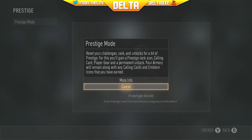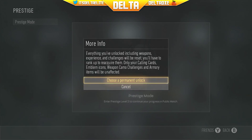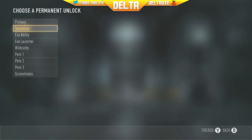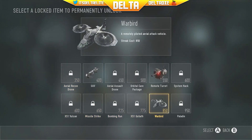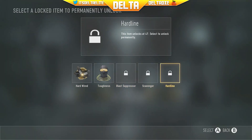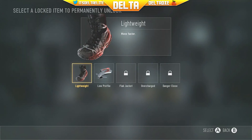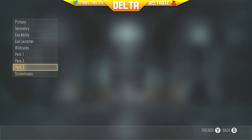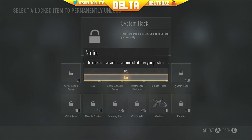Prestige mode — same thing as last time: resets your challenges, rank, and unlocks for a bit of prestige. I choose a permanent unlock. I'm not really sure what I want to unlock. I can unlock exo abilities, scorestreaks — I definitely like System Hack. Let's check it out: Scavenger, Flak Jacket... I think I'm going to unlock System Hack because that's my favorite.